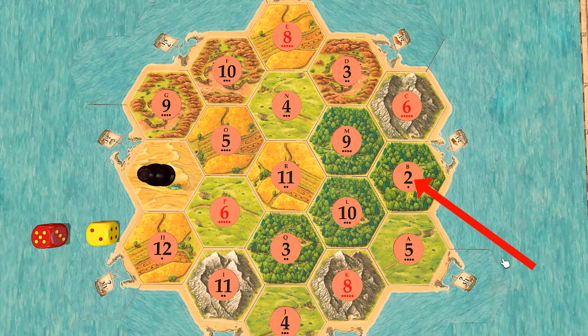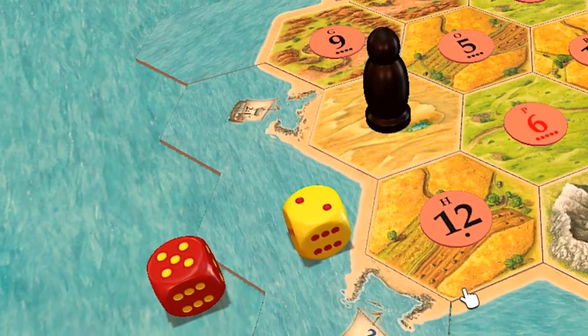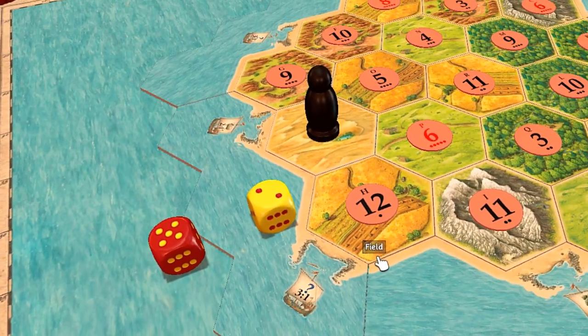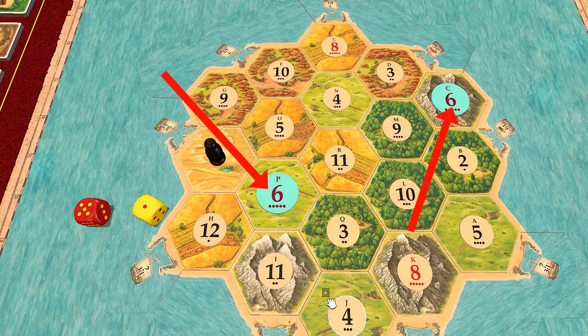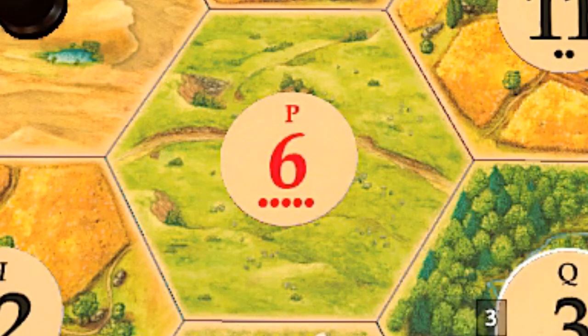That's why the 2 and the 12 have one dot, and the 11 and 3 have two dots, and so on. Since seven moves the robber in the game, the next best numbers are six and eight. The designers have even helpfully colored them red so you can spot them easily.